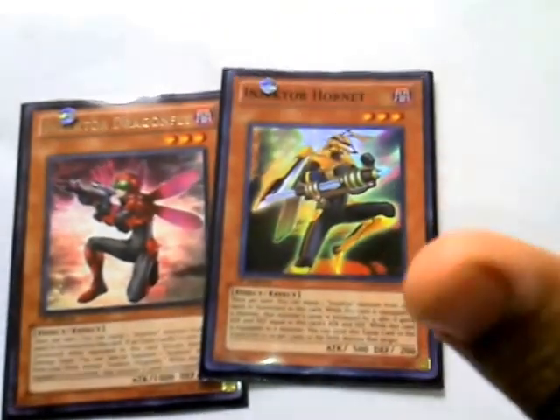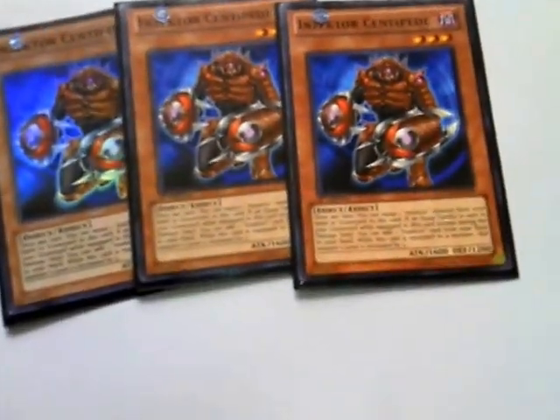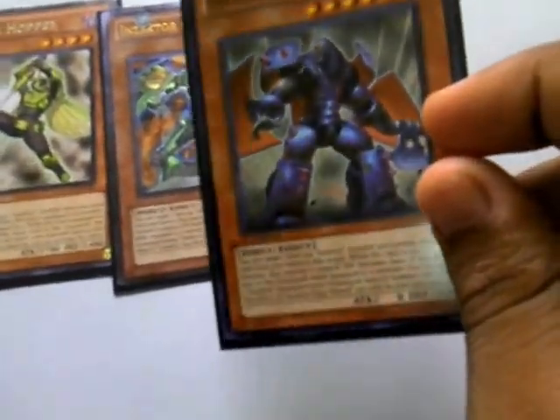First off, you have Dragonfly, Hornet — the power cards that were hit to 1. Triple Centipede, triple Ladybug. The engine searches out everything. And you have the one Hopper. Giga Mantis, Giga Weevil. Giga Weevil is a must-play — it's a searchable Monster Reborn for the deck.